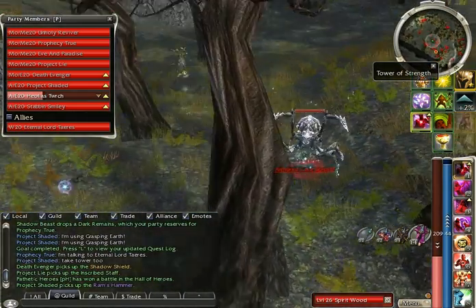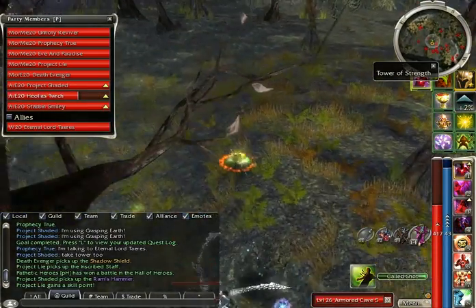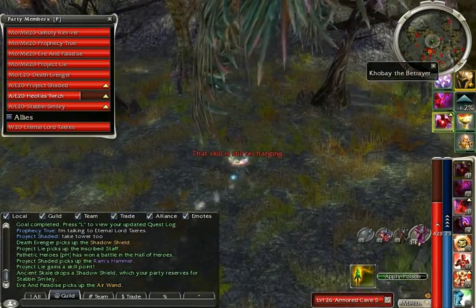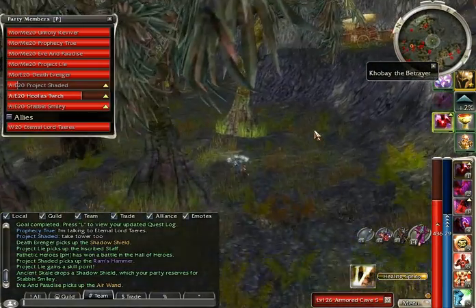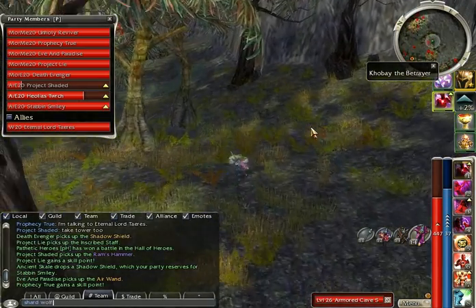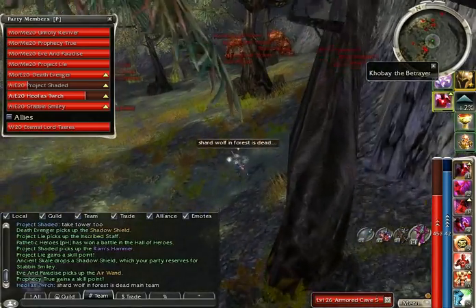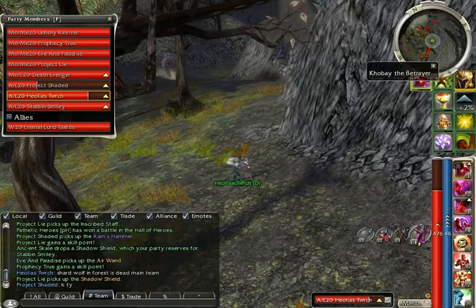Main team's going pretty quick this run, which is a blessing. If you do do my way and kill a little bit of the forest stuff, make sure you let the main team know — just say 'char forest wolf dead'.